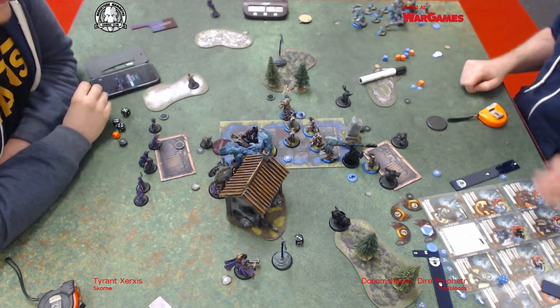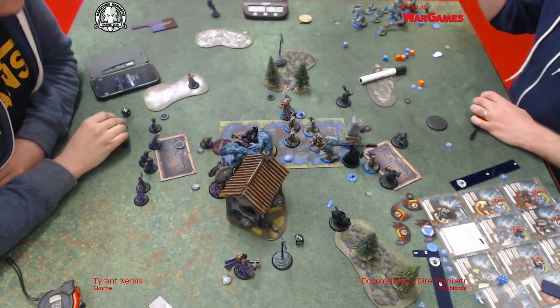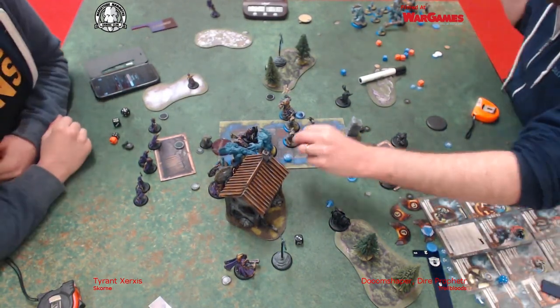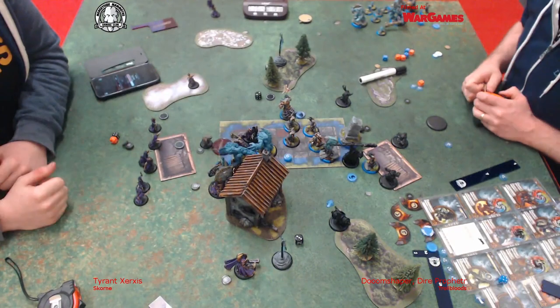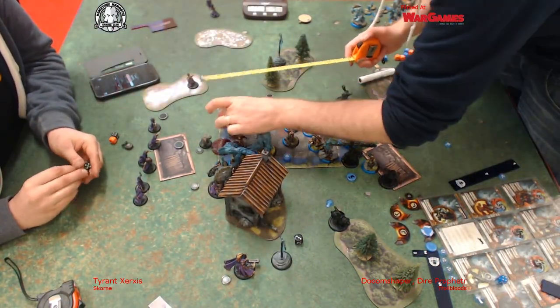I think this is the end. That was Tom putting a knockdown token on Vorkesh himself. Get off me, Tom - he wasn't having it. He still meets the maker. Then the Axer goes in and does a Thresher - he gets it down to two points, buys an extra attack, kills the Agonizer and kills the last remaining Satrati who's no longer in shield wall because he's by himself.